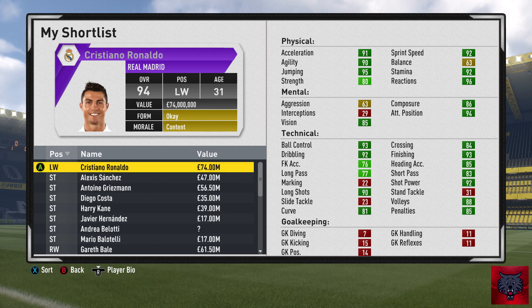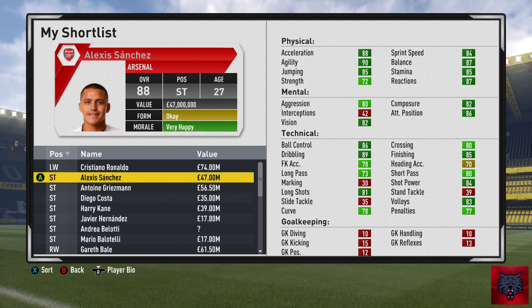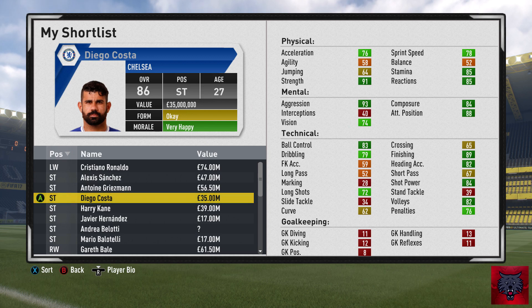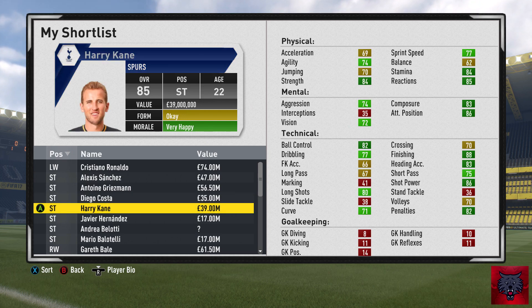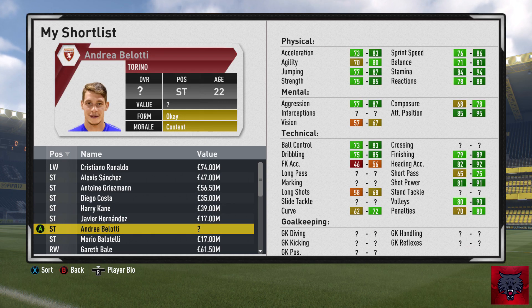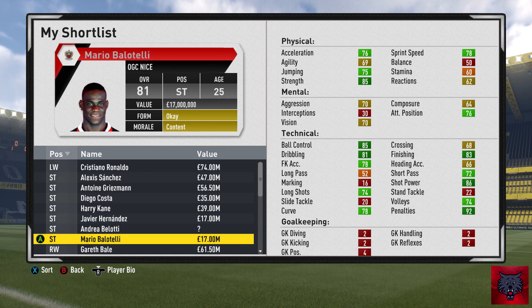I guarantee I will sign a couple of these players — not everything is set in stone, of course. Any players on this shortlist you would like me to sign, and maybe some I've left out. Bringing Cristiano Ronaldo back to the club would be huge. For another striker — not to replace Lukaku, Rashford, or Martial, just to help with the additional goals — Sanchez, Griezmann, Costa, Harry Kane. Maybe get Javier Hernandez in January when West Ham look to get relegated — I joke. Maybe Belotti, Balotelli — I'd love to bring Mario back to the Premier League.